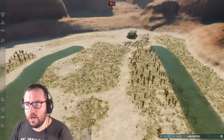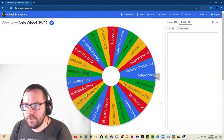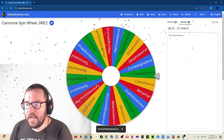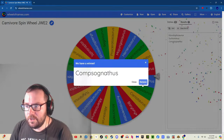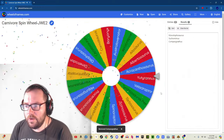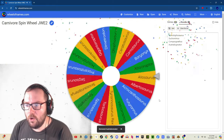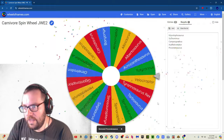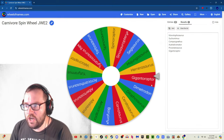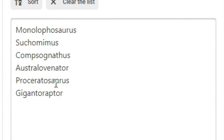Let's move on to the carnivores. We're going to release six carnivores. Carnivore number 1 is Monolophosaurus. Number 2 is Suchomimus. Number 3 is Compsognathus — pretty small carnivores so far. Number 4 is Australovenator. Number 5 is Proceratosaurus — come on, give me a giant one for the last one. Number 6 is Gigantoraptor — not quite what I had in mind, but I'll take it. So the six carnivores are Monolophosaurus, Suchomimus, Compsognathus, Australovenator, Proceratosaurus, and Gigantoraptor.